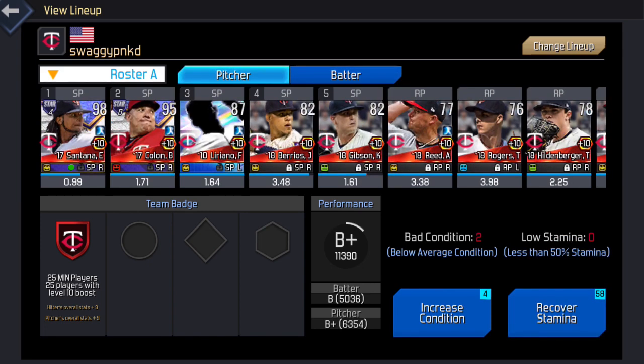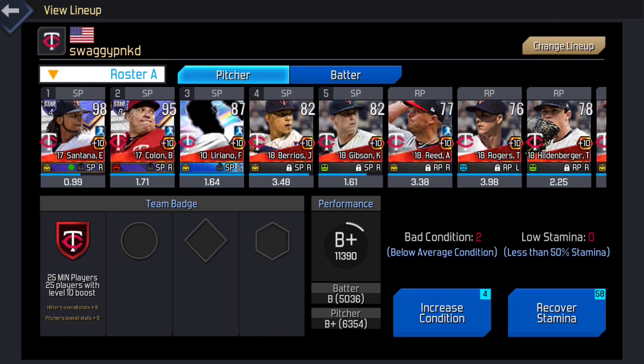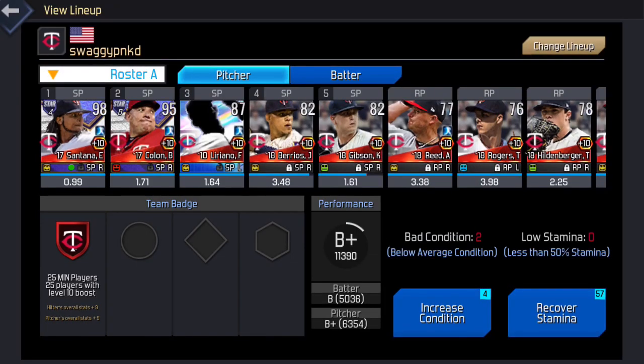For stamina, once you pitch it takes a little bit of time to recover. My bullpen is all perfectly fine. Starting pitchers get fatigued because you only start once every five games. Irvin Santana probably started most recently — we'll recover his stamina. His stamina bar, which is that little blue bar between that 0.99 season ERA and his actual card, went from partially filled out to fully filled out. You can see on Jose Barrios and Kyle Gibson where the stamina bars are not quite full — using stamina boosters would help those guys.